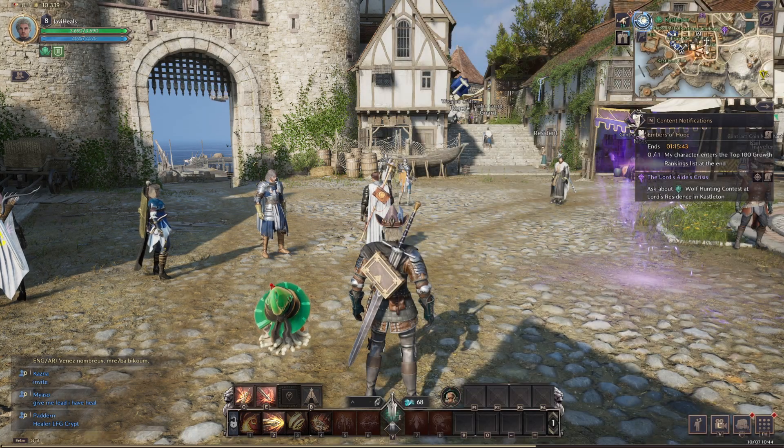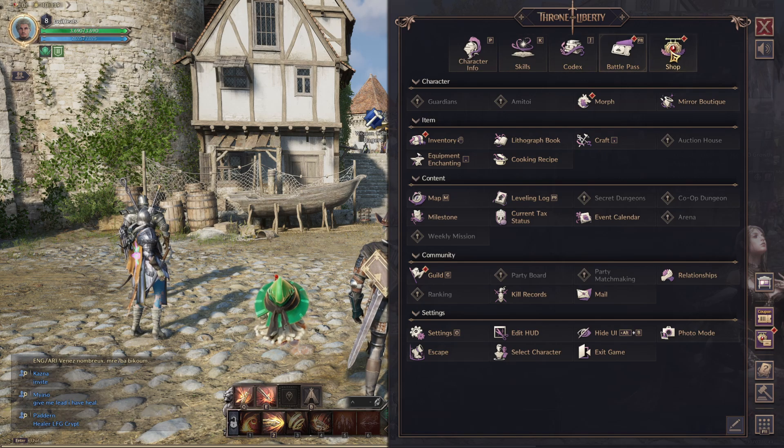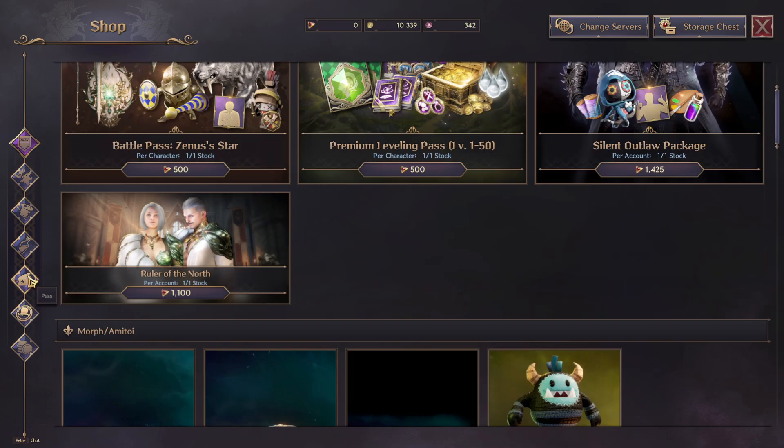I'm going to show you how to buy the Battle Pass in Throne and Liberty. So if we go to our menu here, at the very top you can see there's a shop icon. If I click on that, we're then going to want to go onto the left side of the screen and go down here to Pass on the left.